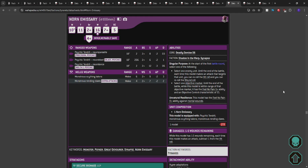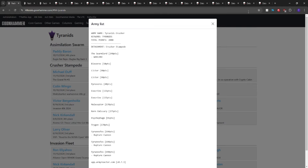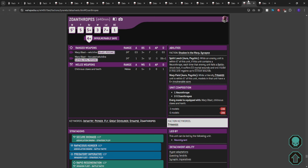Michael has shown it can work. I think you can argue bringing it — and I might go Norn Emissary over the Maliceptor. The way I'd change this list for an Imperial Knights or Chaos Knights matchup: Maliceptor becomes Norn Emissary, leaving out Lictors and Biovores, losing Pyrovores, and spending leftover points on enhancements.